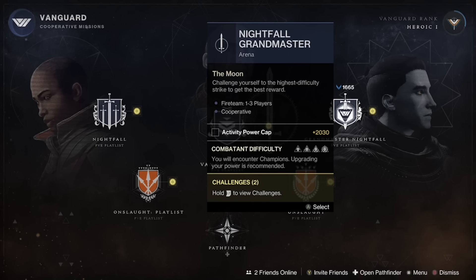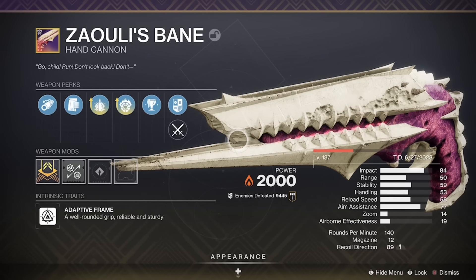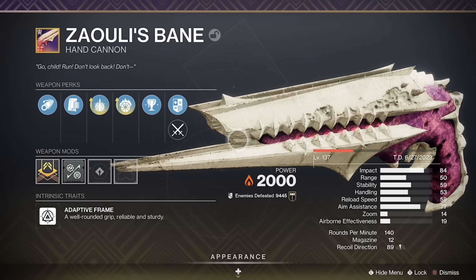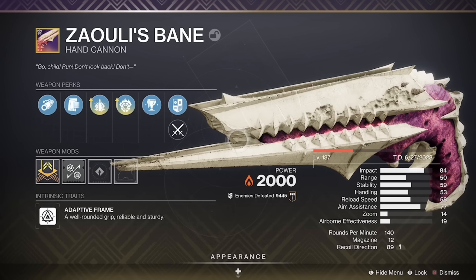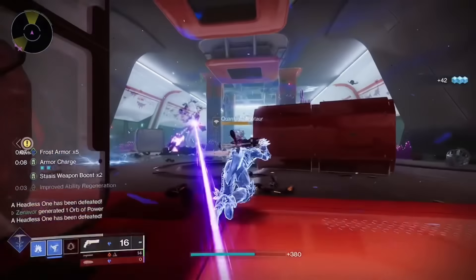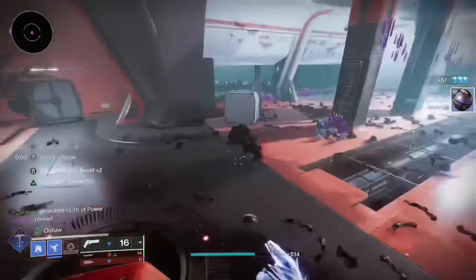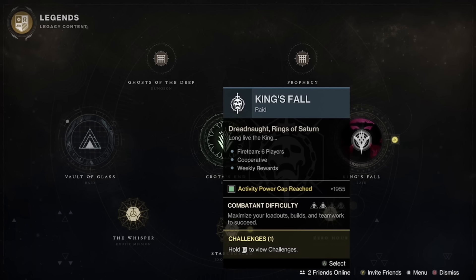Next up, we have the Solar Hand Cannon Zali's Bane. In my opinion, this is the best hand cannon currently available, because you can pair up Explosive Payload and Incandescent — it's technically just a 140 version of Sunshot. The god roll I recommend is Corkscrew Rifling for the barrel, Flared Magwell for the magazine, Explosive Payload for perk 1, and Incandescent for perk 2, with a Reload Speed masterwork. You can get it from the King's Fall Raid, found in the Legends tab. If you have a hard time running raids, I'd recommend joining my Discord — we have a lot of people on there who regularly do raids.